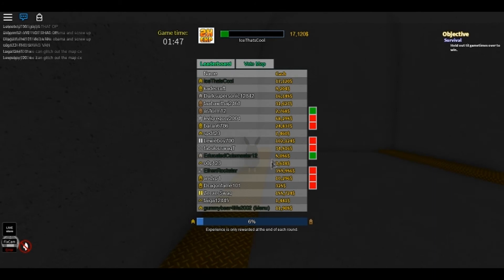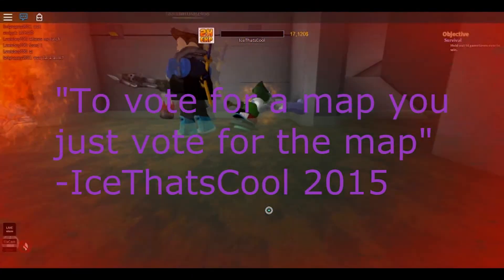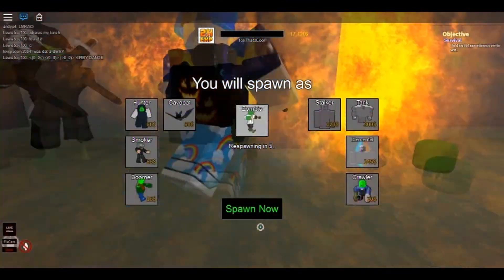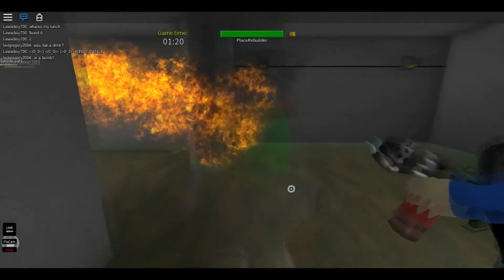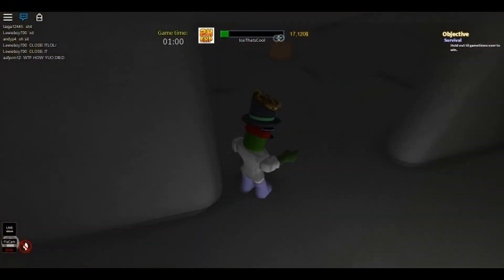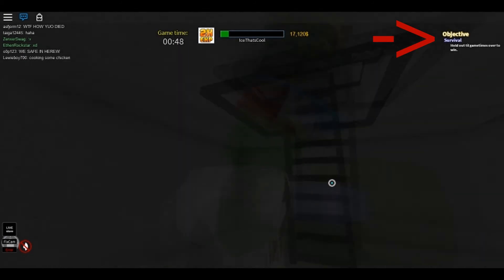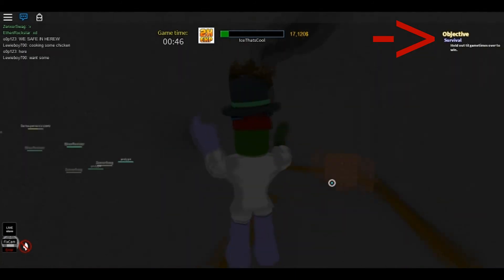When you press Caps Lock it'll show you the leaderboard and the vote map. To vote for a map you just click it, and you can also vote for the game mode along the side of the map. The health bar is at the top of the screen and your cash is to the right. In the upper right corner it shows you the game mode and what you have to do in that game mode.